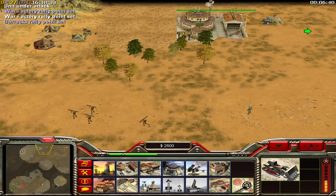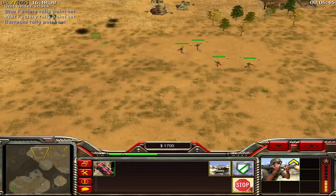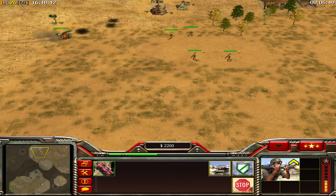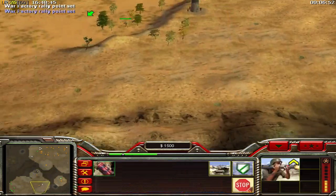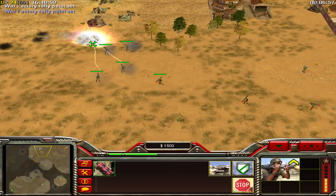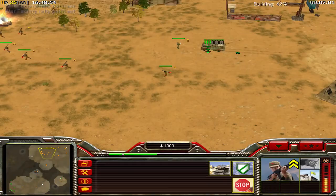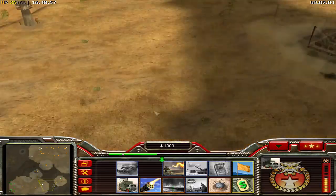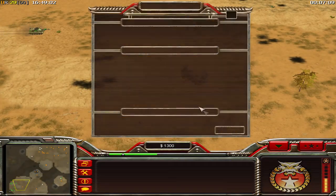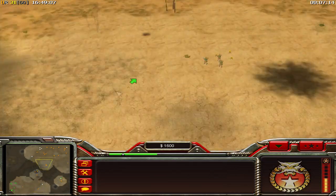His gatling tanks are dealing a little bit of damage. His dragon tank on the top left corner is trying to get inside my base but I won't let this happen - I have some rocket troopers on the top now trying to destroy it. He made a flame wave but I got rid of his flamer tank.